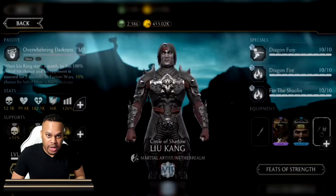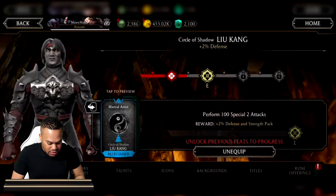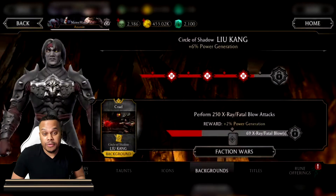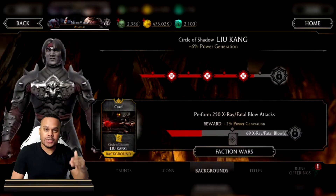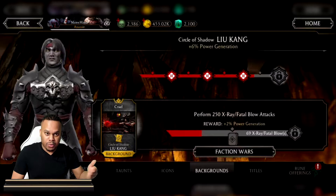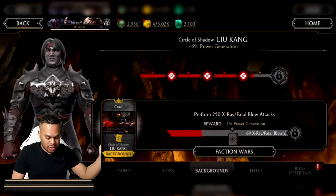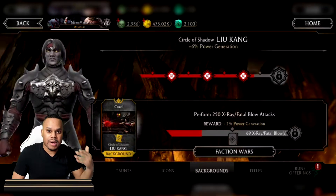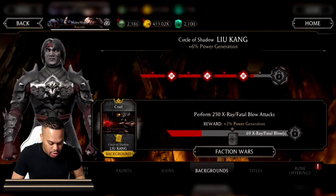If we go to Liu Kang — and there are several characters in the game like this — a lot of these characters require 250 x-rays or fatal blows in order to get one of their feats of strength buffs. In Liu Kang's case, he will be rewarded with 2% power gen for each of the four different tiers, giving you a max 8% extra bonus power gen in your matches on that version of Liu Kang.